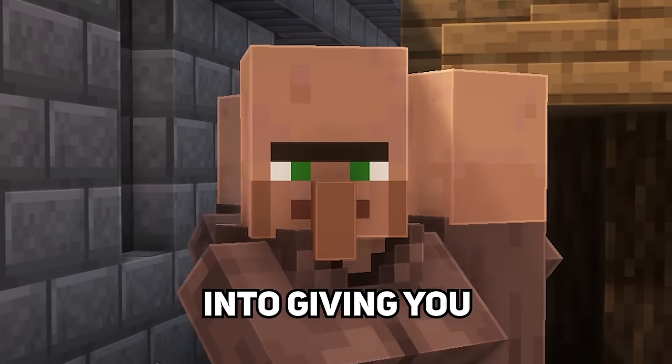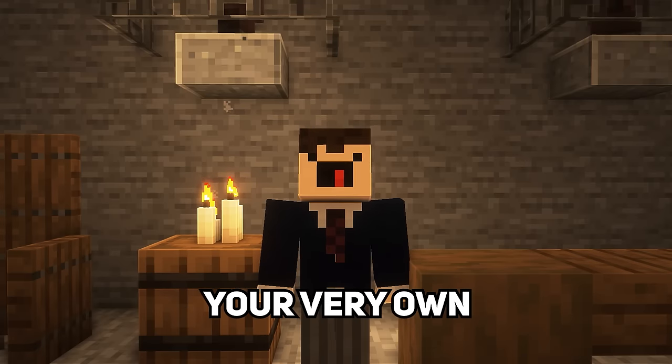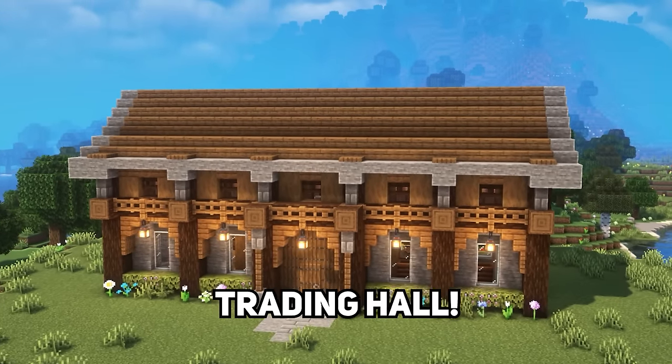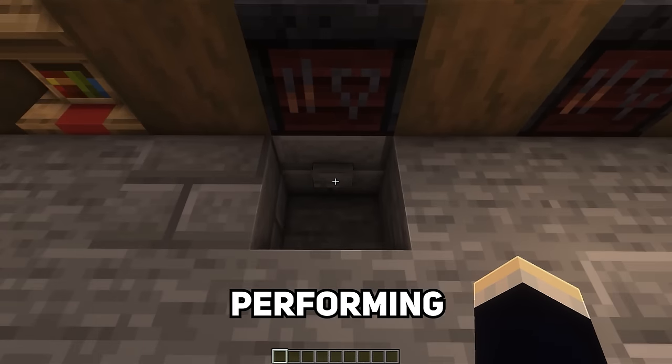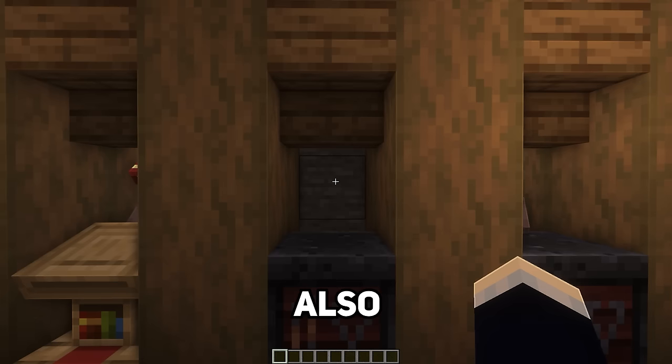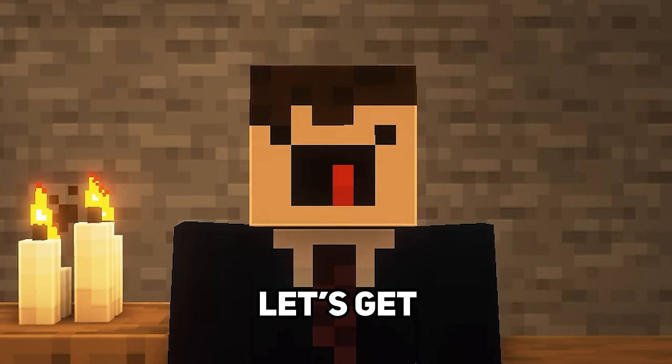Are you looking to exploit the local youth into giving you virtually free items? Then it may be time to consider creating your very own villager sweatshop — I mean trading hall. We've got heaps of features like an easy way to fire your workers if they aren't performing up to your standards and also an easy way to replace them. Without wasting any more time let's get straight into the tour.